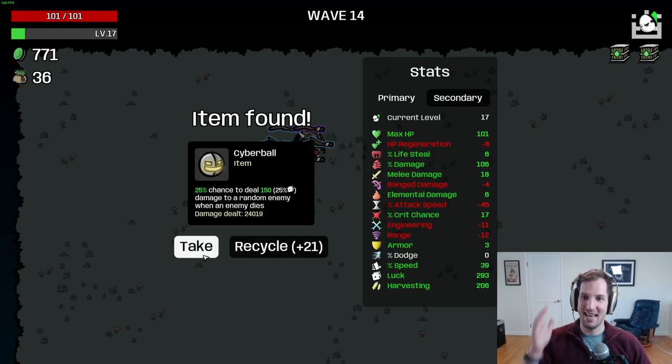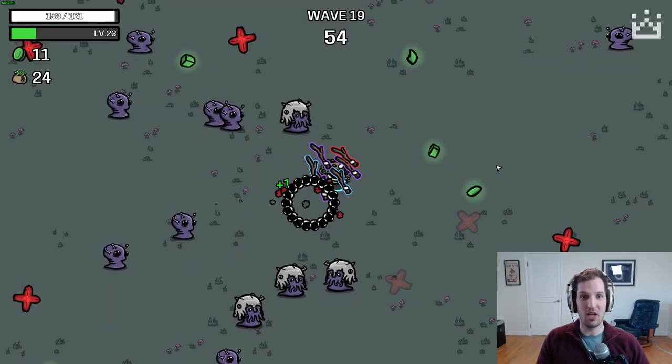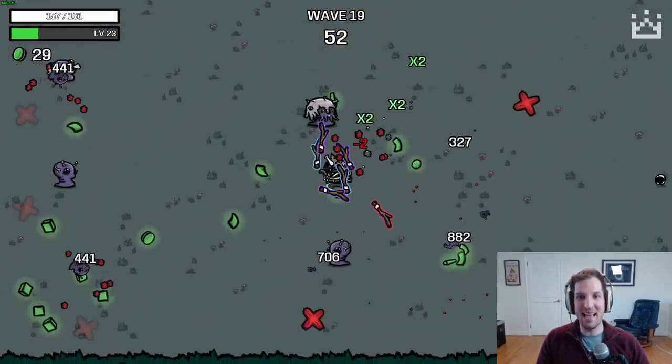We got some absolutely busted items here — another cyberbolt, love to see a lucky coin, and I just saw a proc hit there for $1,100.